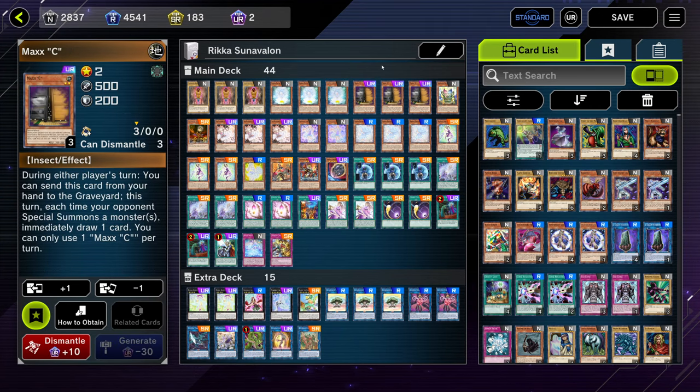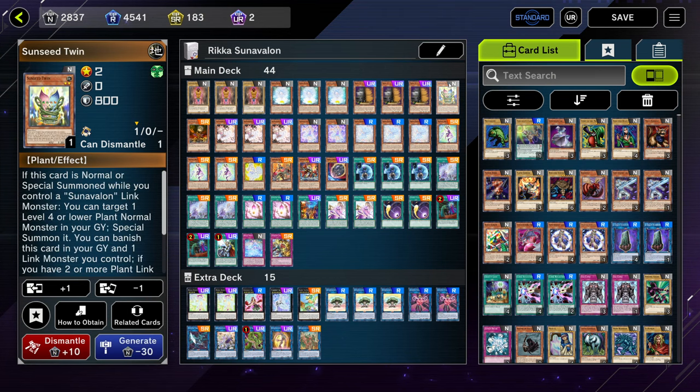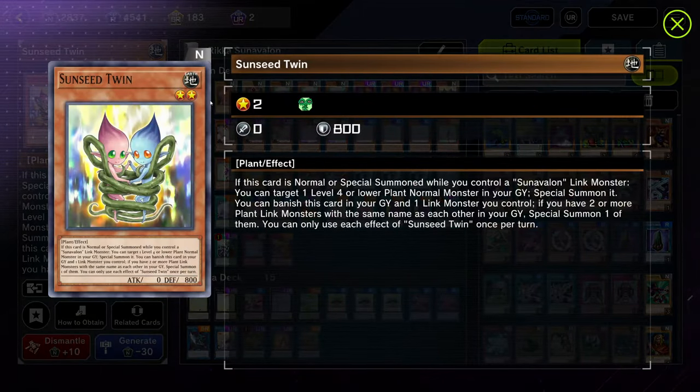Maxi is just three of a hand trap — never really a whole lot to say about that. We're also on one copy of Sunseed Twin. This card is also really important for your combo.